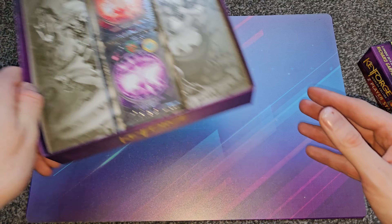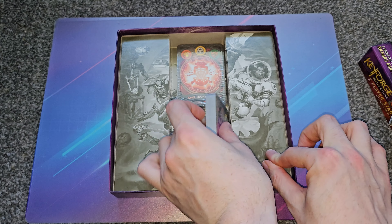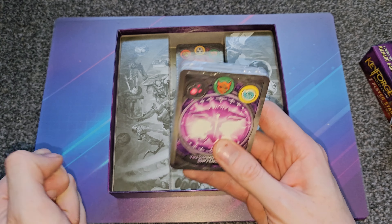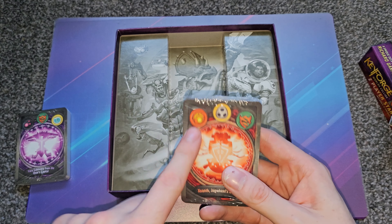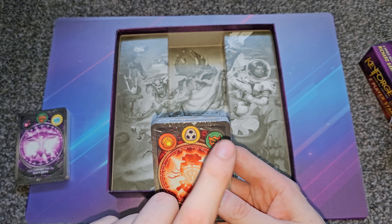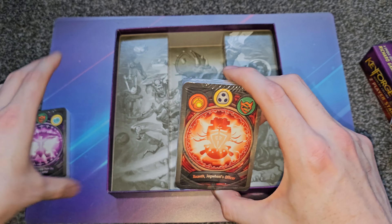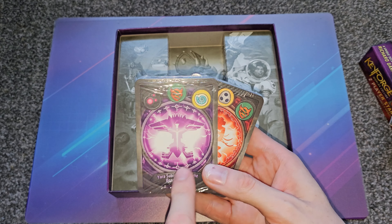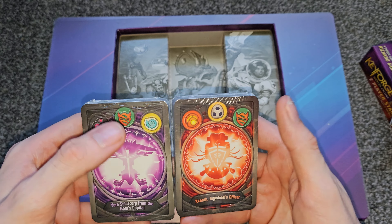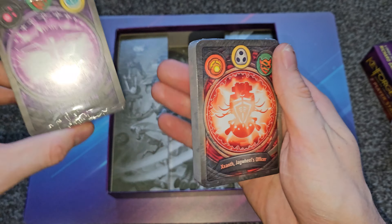These are the unique decks — these decks exist nowhere else. That's the cool thing about this game. Each deck has three of the houses. We have Dis, Untamed, and Saurian — that's the new dinosaur house. Then we have Brobnar, which is like red in Magic: big hitters, goblins, giants, trolls. Shadows are the stealthy, sneaky ones. Untamed are the greens in Magic — essentially elves, bears, animals, that kind of stuff. These archon images are also generated with each deck and are all unique.